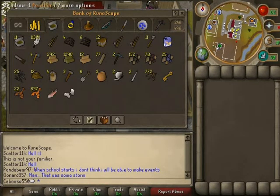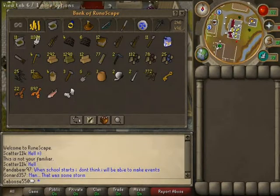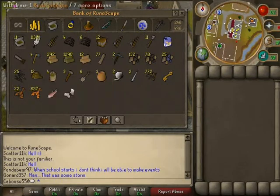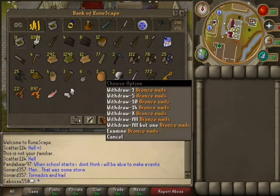Here's the next tab, here's all my skill stuff. 11k feathers, fly fishing rod, good for fly fishing of course. And all my other rods, my nets, here's my woodcutting stuff. Cut a bunch of willow logs the other day, been burning those. And here's my mining stuff — coal, iron, mithril of course. Hair for making rope, a bunch of other stuff, nails for construction.